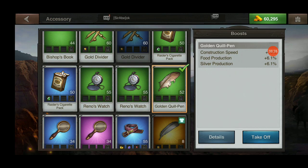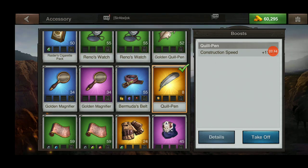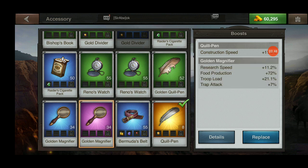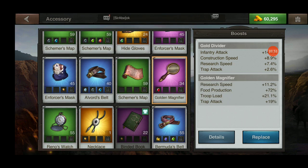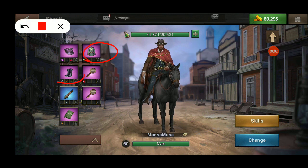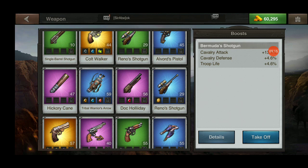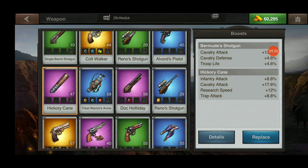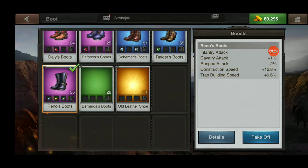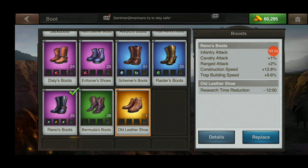Let's swap out the construction items and throw our purple binded book on there for 14.4%, the purple golden magnifier for 11.2%, and the other purple magnifier for another 11.2%. For boots, the only option that gives a research boost is the old leather boots — it's only 12 minutes but there are no other boots in the game that give a research time reduction, so I'll use it here.